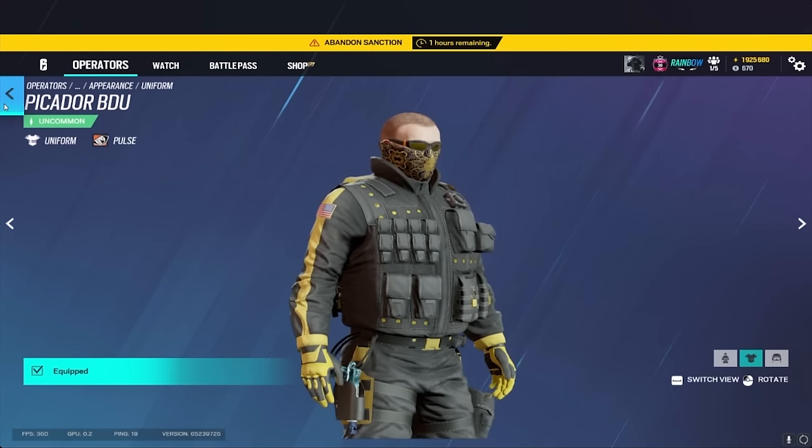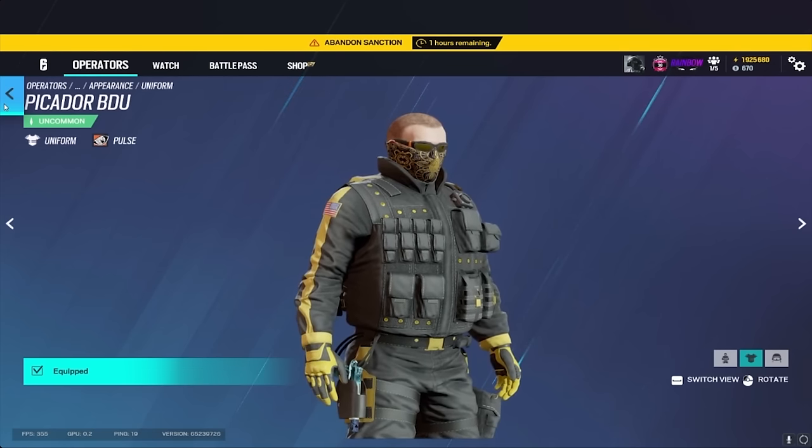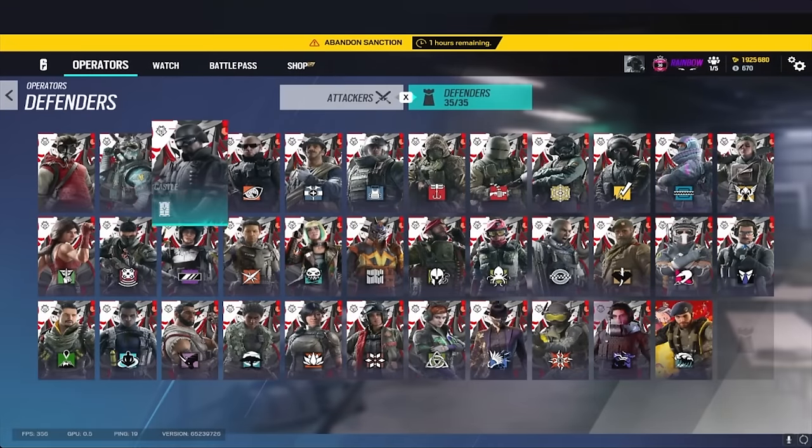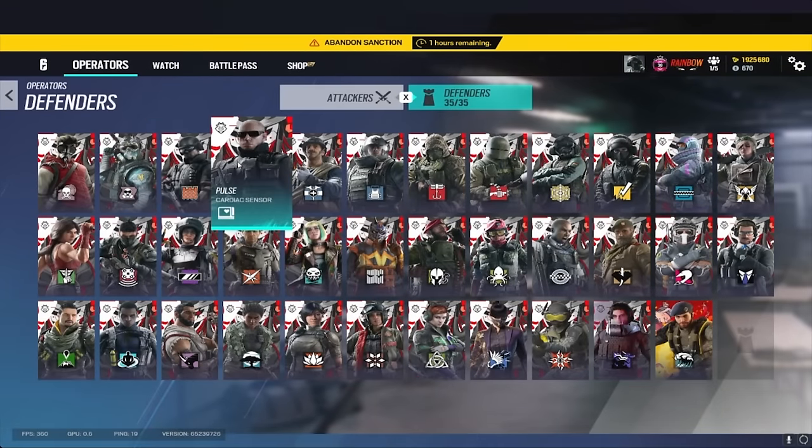What would you say is the rarest item you own? It has to be one of the two things already shown — either the Flip Side charm or the skins on Pulse and Blitz. The Flip Side charm was one of the first pro teams to get an item in the shop, back when they first started doing it. I think I have all of them except Elevate and some other team. And Flip Side is not part of Siege anymore either.